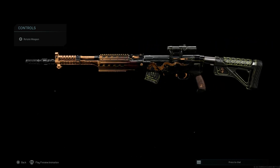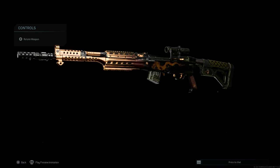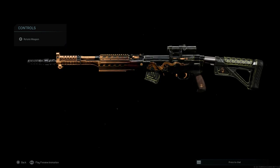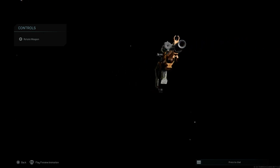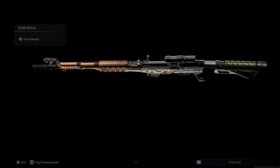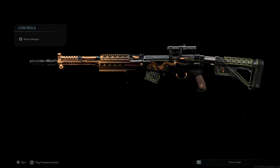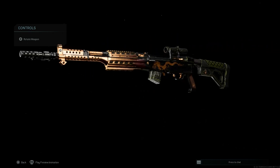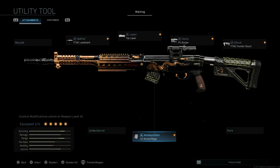That's the utility tool blueprint for the SKS, turning it into the FAB Defense SKS with a very interesting camouflage design. Personally, I'm not a big fan of the way this camouflage looks, though I know a lot of you may like the gold style. It reminds me of Battlefield 5 camos — a very strange look with a dragon on both sides of the weapon and that gold-and-black mix.